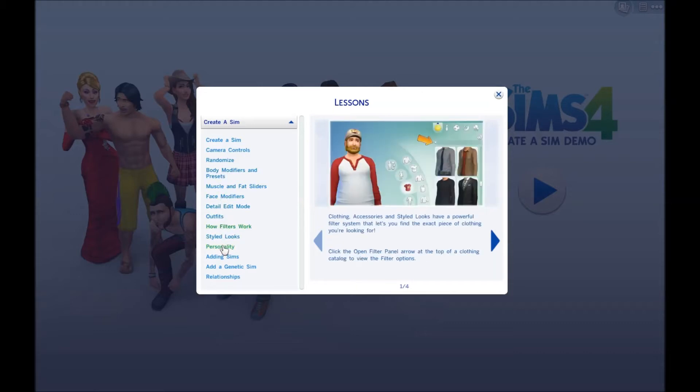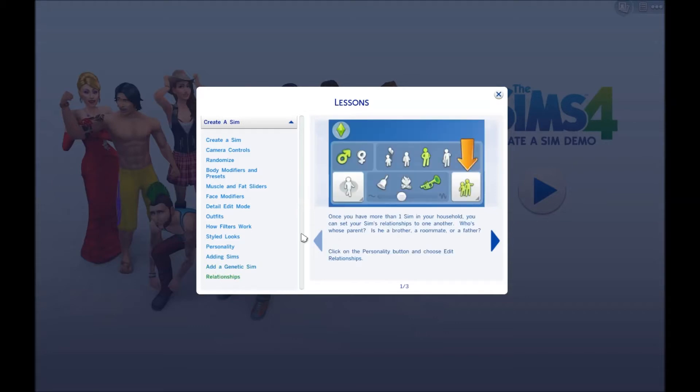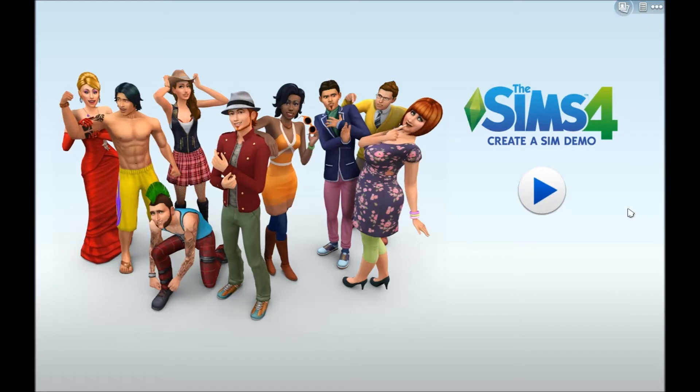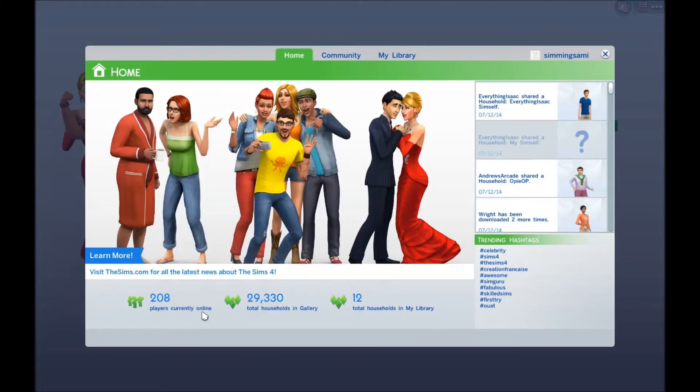There are also lessons which are really cool — there are so many and they're super cute. So let's get into the game. Oh, and here's the Gallery — let me show this first. There are currently 208 players online right now, and I think that's really cool. Once the Sims 4 actually comes out there's going to be a huge number here. I wonder why there aren't more on today — maybe because the World Cup is on or something.